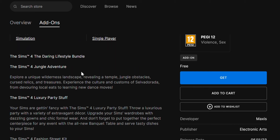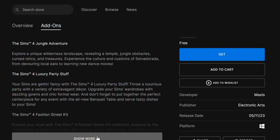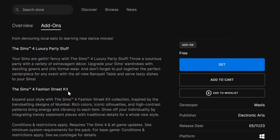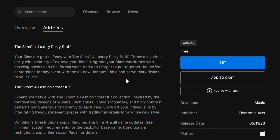There are three packs in the bundle and I only have one of them — Jungle Adventure. I really like this game pack; it has travel skills and feels like a simpler version of Sims 3 World Adventures, but it does give you an opportunity to find rare treasure and study relics. The second pack is Luxury Party Stuff, which has luxury decorations like a banquet table. The last one is the Fashion Street Kit — I've never had a kit before, but it's nice to get one when it's free.